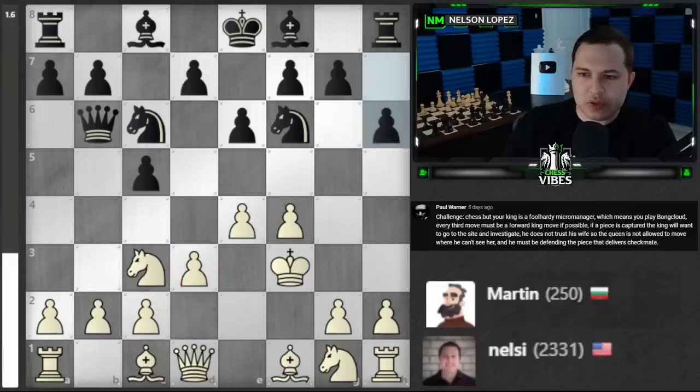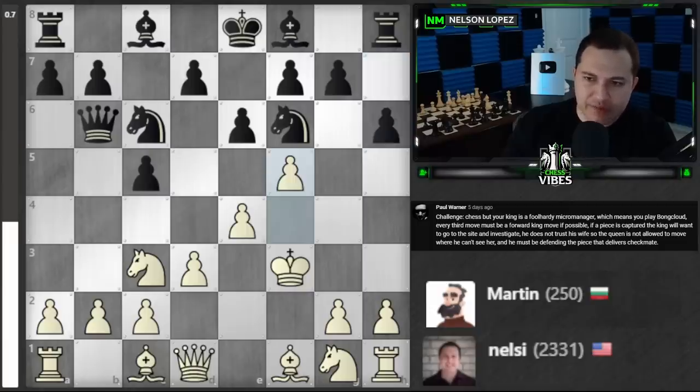That's one move, I have two more moves and then I have to move my king forward. I can't move my king forward unless I kind of prepare for this, so let's play f5 to give myself a place to go to.